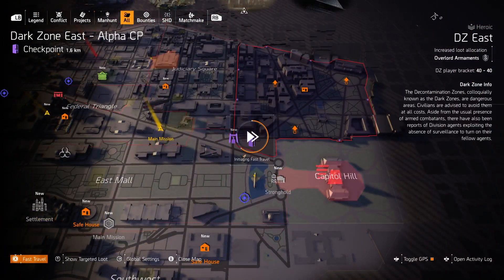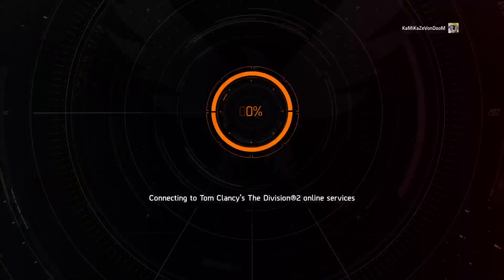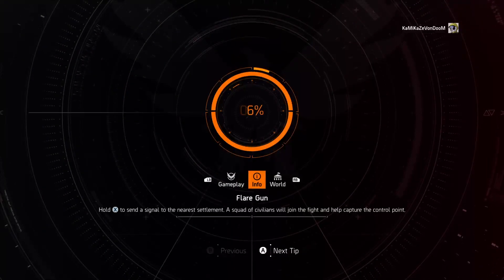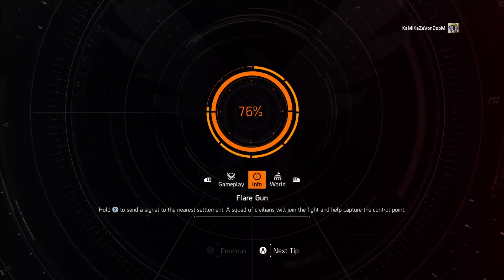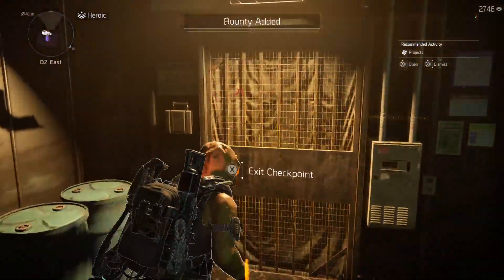Moving on to DZ East — remember to fast travel to the Alpha Checkpoint and just walk outside the door instead of going to the main entrance and running through that first part. It might reload you into an active DC server, but just go right outside the door.